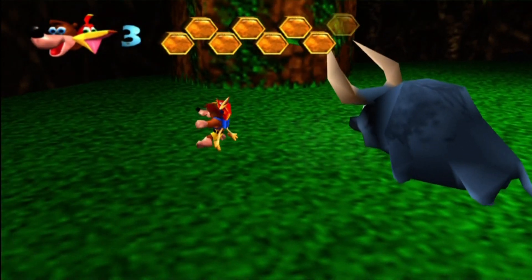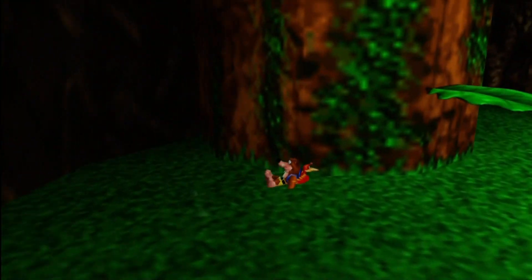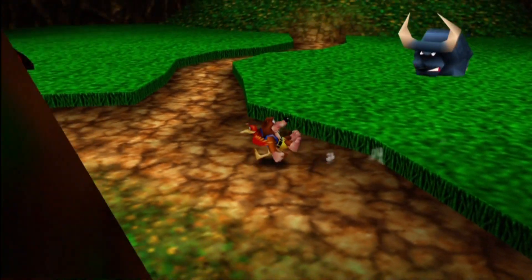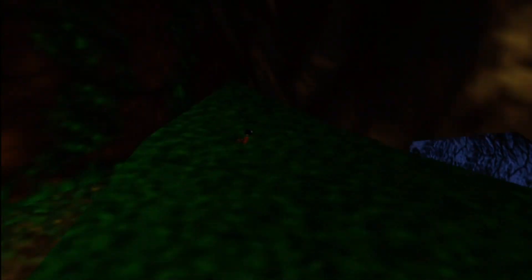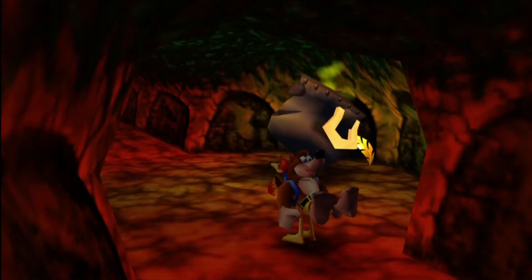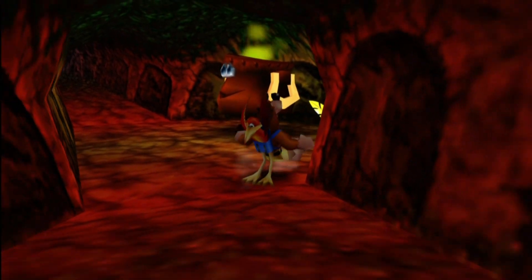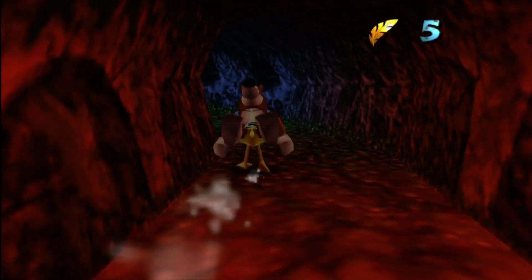There's a couple of things we have to do. There's a couple of things we can do before we actually do what we came here for. The first is to unlock this cauldron right here, which is going to take us all the way back — near Clanker's Cavern, there's a little secret entrance exit thingamajiggy over there. If you don't know what I'm talking about, just forget I said anything or test it yourself.